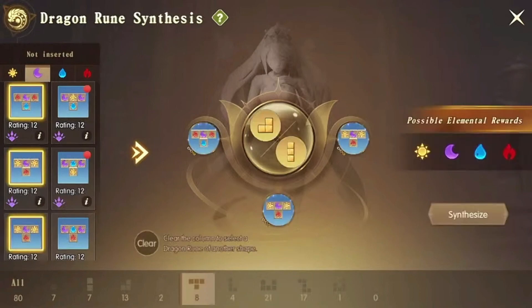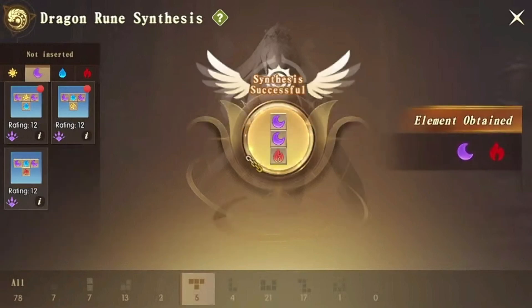After combining the green rarity, it's time to head to the blue rarity, and as you can see I'm combining the dark fire. And there you go — we are successful in creating dark fire.